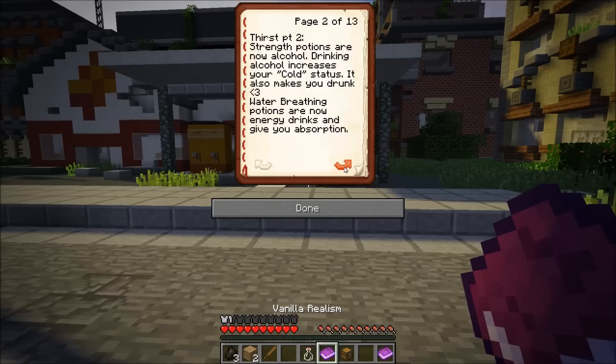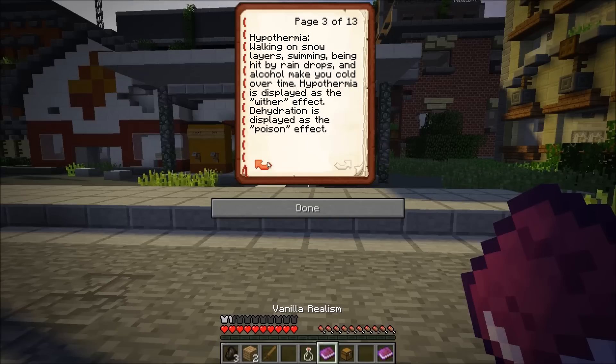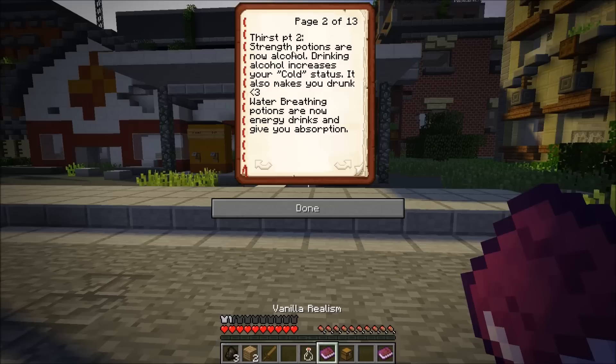Vanilla Realism works off a no-HUD display — everything appears at the bottom left in the chat. For two players, keep in mind these messages are private to each player: you cannot read each other's minds, so if your partner is thirsty and doesn't notice, they'll start taking damage. Strength potions act as alcohol and water breathing potions act as energy drinks. They'll be found around the map but you can also brew them.